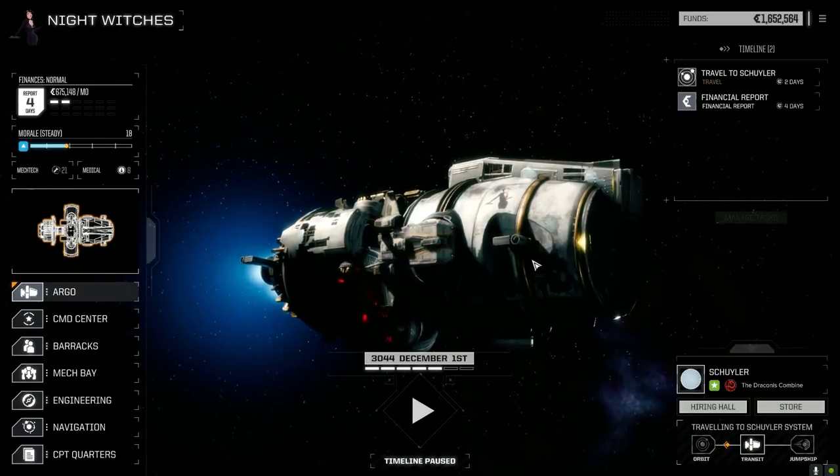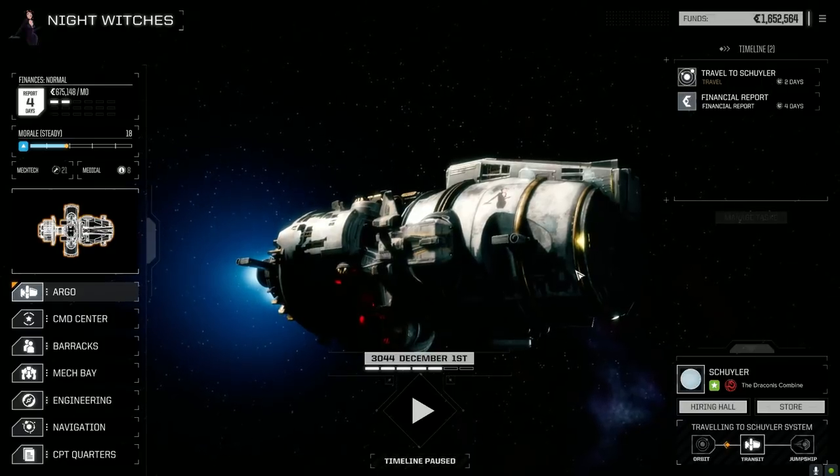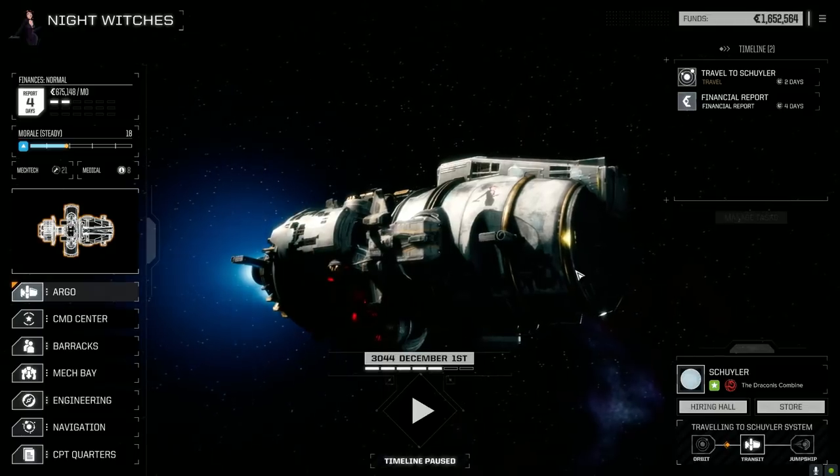Hey everybody, welcome back to another episode of Night Witches. As you can see, we're traveling to Shuler — it was quite a distance. I think it was a 100,000 or 225,000 jump. I'll show you where we're going in a second.